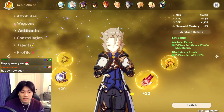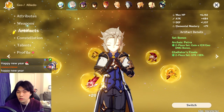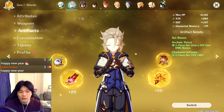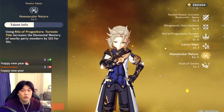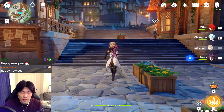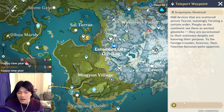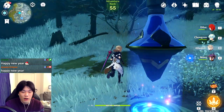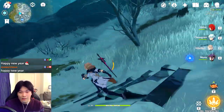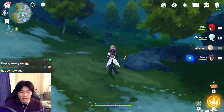Full Noblesse is also not bad on Albedo because you'll use your ultimate then instantly switch to your main DPS, who will also get the 125 elemental mastery boost. Now I want to show the ultimate damage — make sure before you use your ultimate that your elemental skill is already down on the ground, because if it isn't, you won't get the extra exploding damage that you want with Albedo. Let's find some Hilichurls to demonstrate.